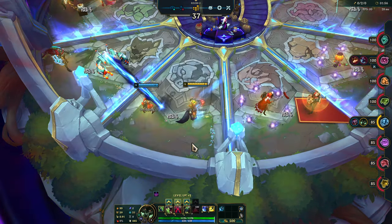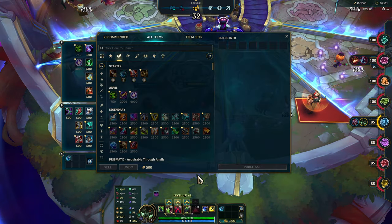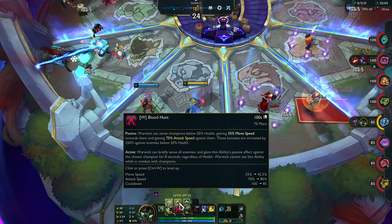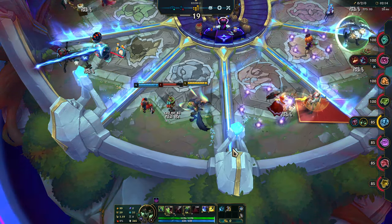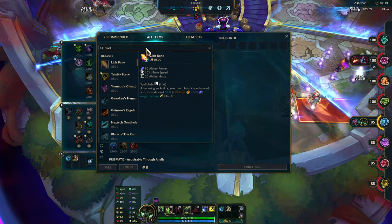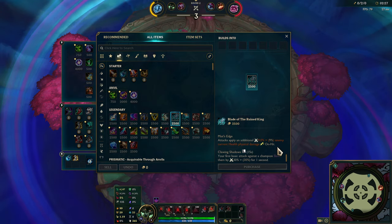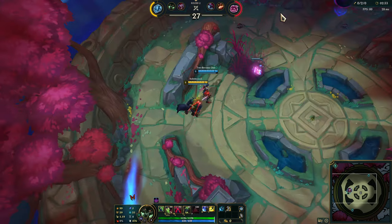Let's see what we get this round. I'm gonna go Berserker Greaves for that attack speed — it's gonna be very useful. And then for the first item, Blade of the Ruined King seems like a pretty good choice overall. It is a little bit nerfed in this mode in some ways, but I think it's probably the better choice overall.